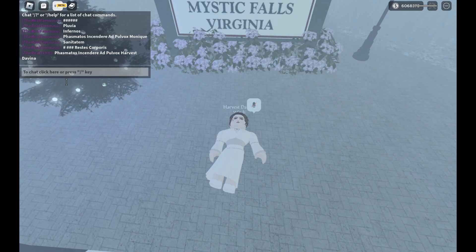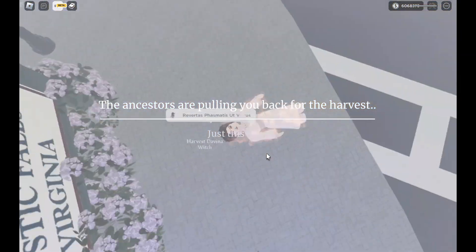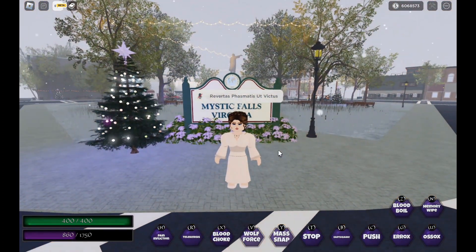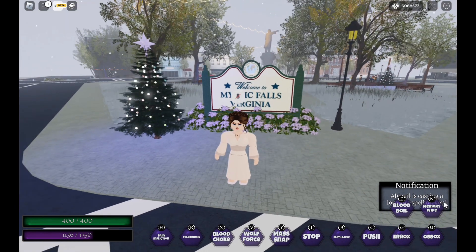Devina's last spell is when she dies anywhere on the map besides the graveyard, the ancestors will resurrect her there. But if you die anywhere you can't get resurrected by the ancestors, you can say this spell to bring yourself back — only once per lifetime. She also has a location detection ability: if anyone locates her, she'll see it. That's pretty cool.